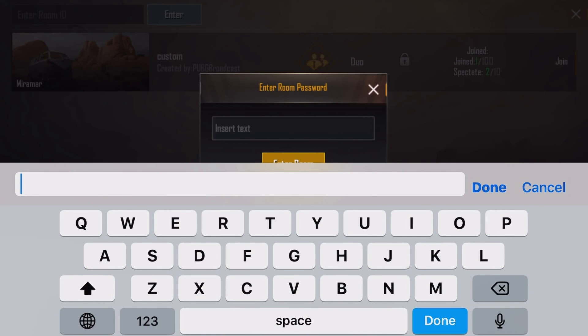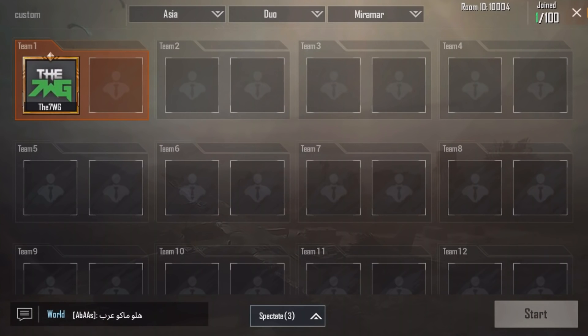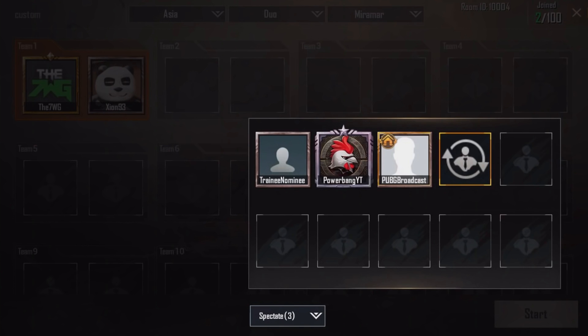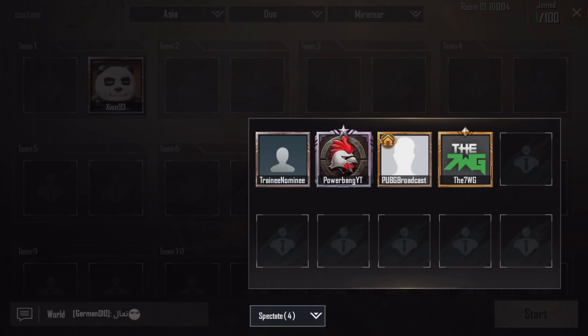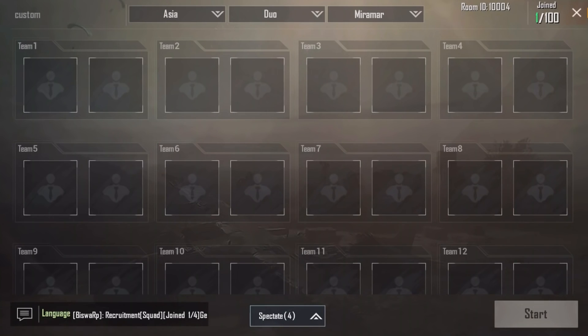If it does need a password, that section will pop up once you select to go in — just type in the password. Keep in mind the password was just for this custom match and it might change in the future. I'm going to select myself to spectate because I'm not actually going to be playing the game; it's just going to be somebody else we'll be watching. This is pretty much the setup currently at the lobby of a custom match.